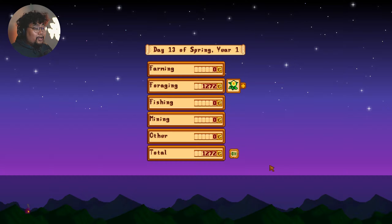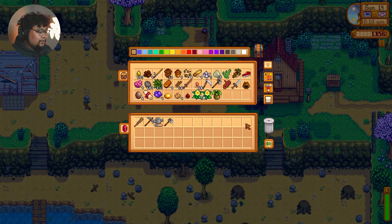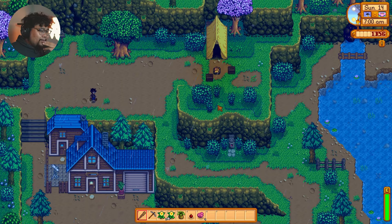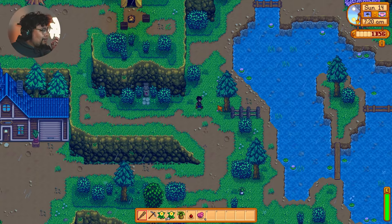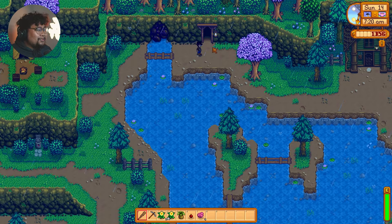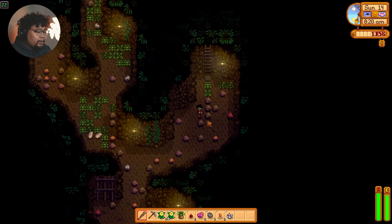Farming: zero. Foraging: 1,272. We got that much! We're close to our goal — this is gonna give us a lot of money for sure. Since it's raining, we don't have to do anything farming-wise today, so we're just gonna go straight to the cave. Probably in the next episode we'll focus more on fishing. I really need to get my tools upgraded — it helps out by a lot. Let's get down there and remember we have two cherry bombs.